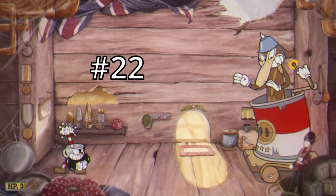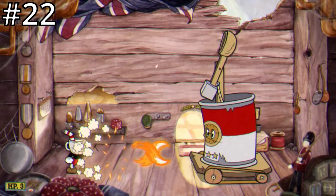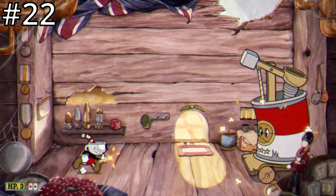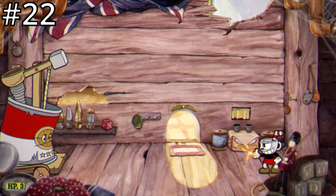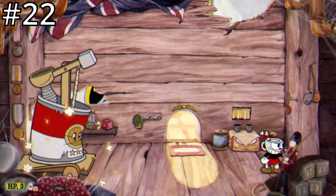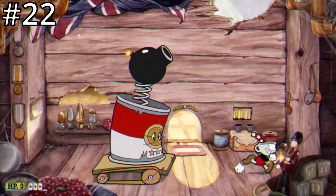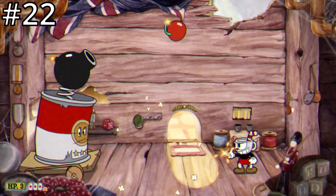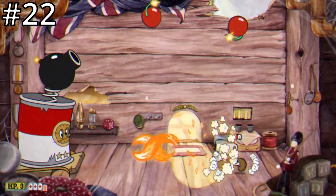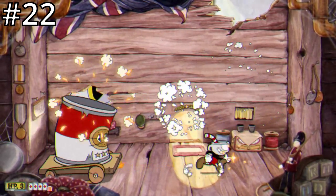At number 22 we have Werner Werman. Werner is just barely harder than Brinybeard, mainly due to his second phase. Werner's first phase isn't too bad — it consists of him alternating between a catapult attack and a bomb attack. In the catapult attack, Werner will take out a catapult and fire some trash at you; you can usually get at least two parries during this attack and it's quite easy to dodge. In the bomb attack, Werner will pull out a cannon and shoot a few bombs at you that explode when they hit the ground, sending streaks of fire across the floor. This can seem a little tricky at first, but if you have Smoke Dash equipped this phase is pretty easy after some practice.